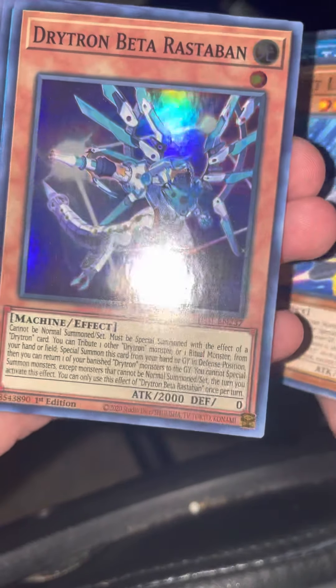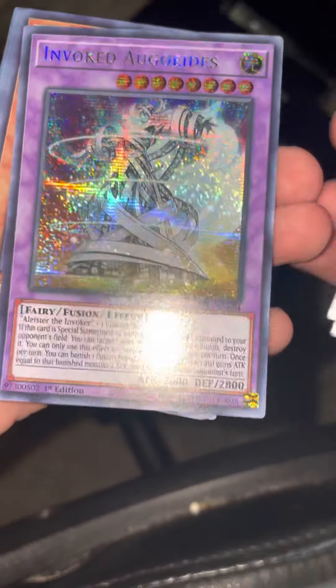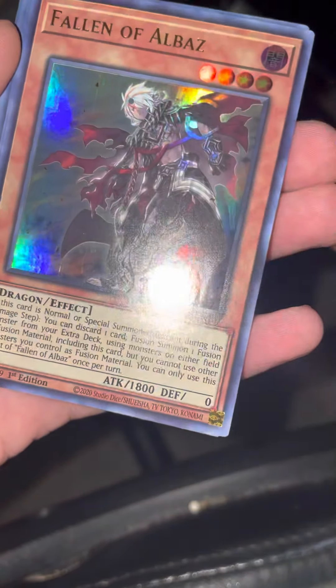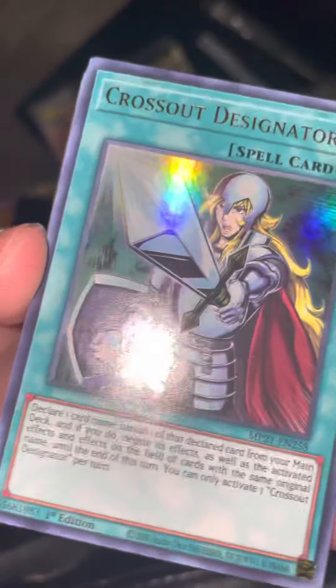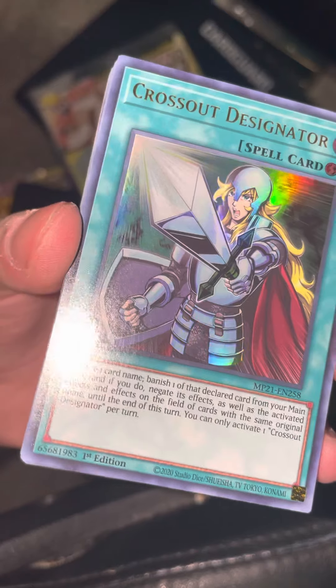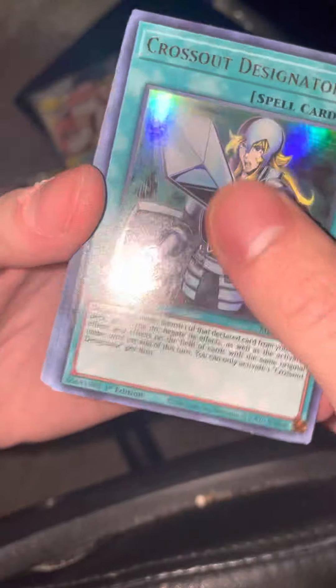Check out these pulls — we got a Drytron Beta super rare, Gravity Controller super rare, Invoked Prismatic, Fallen of Albaz, Cross Out Designator! We got it first pack of this box! In the last video we opened three boxes and didn't pull any of these, so very excited for this.